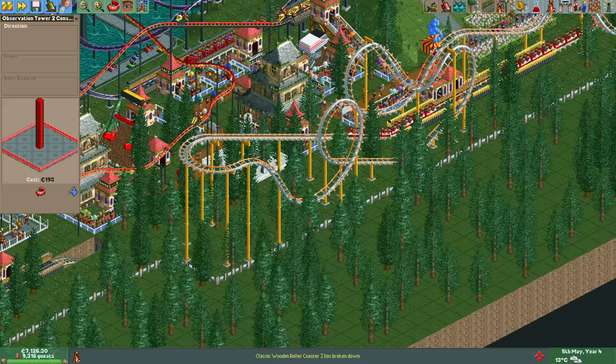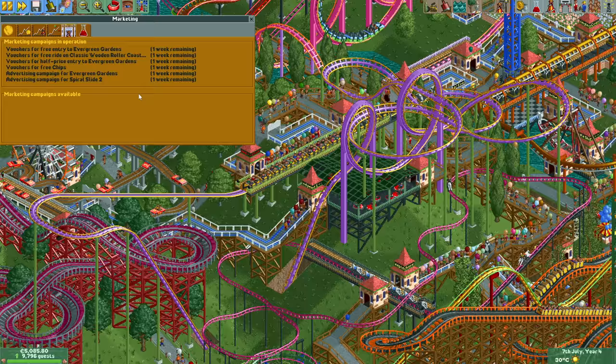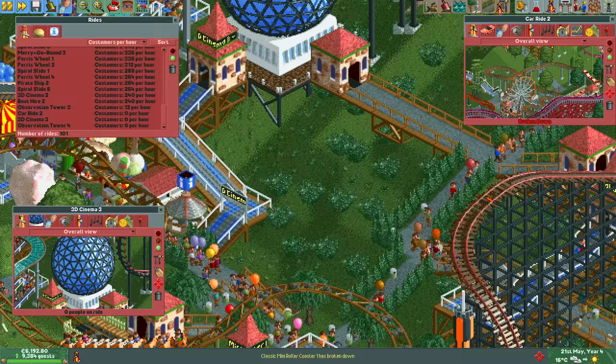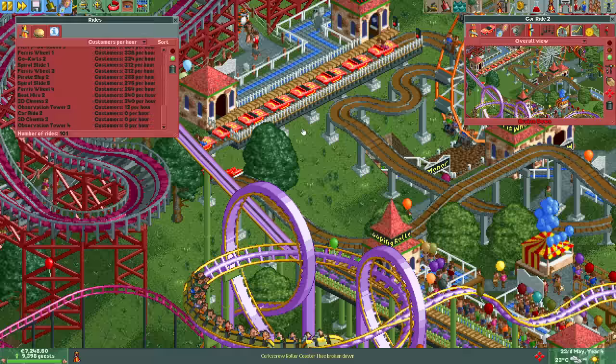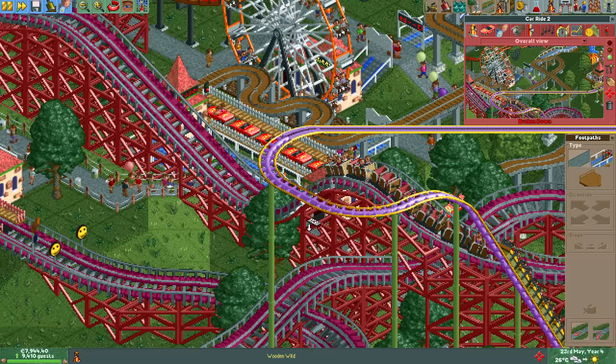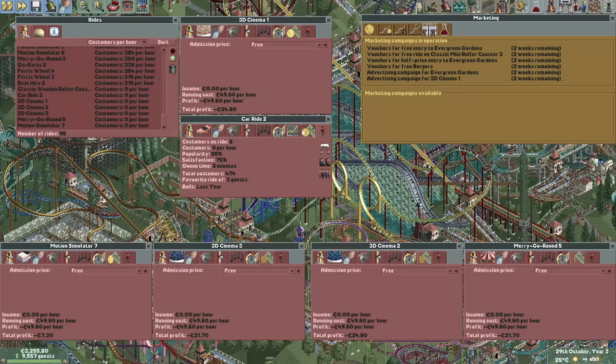Suddenly the 10,000 guest goal isn't so easy anymore. The guest count does recover though, and two months later we are back where we were, essentially losing three months of guest generation — about a thousand guests. During these two months I discovered I was once again foiled by fences: a 3D cinema had its queue line blocked so guests couldn't access it, and a car ride had been broken down for almost two years because its exit is blocked by a fence. God I hate fences. Funnily enough I did notice that the car ride had zero guests per hour right before I fixed the wooden coaster issue earlier, but since there were a few guests on it still I just assumed it was unpopular.